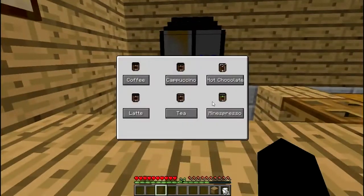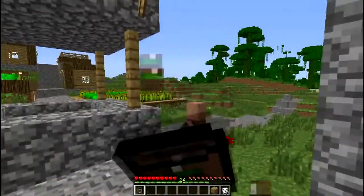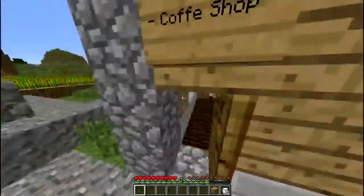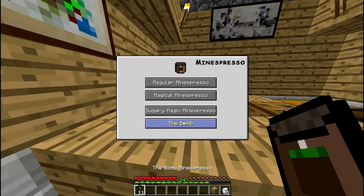Last but not least, is the Bomb. This is really the bomb — when it says it's the bomb, it is the bomb. This is the best drink in the game. So I'm drinking it right now. You get pretty much all the effects: night vision, speed, haste, instant health, jump boost, fire resistance, water breathing, and invisibility — and it's all for one minute. So that's crazily good. You only have to craft the machine once — it takes a little bit of iron — and you can get as many bombs as you want. There's no limit to it.